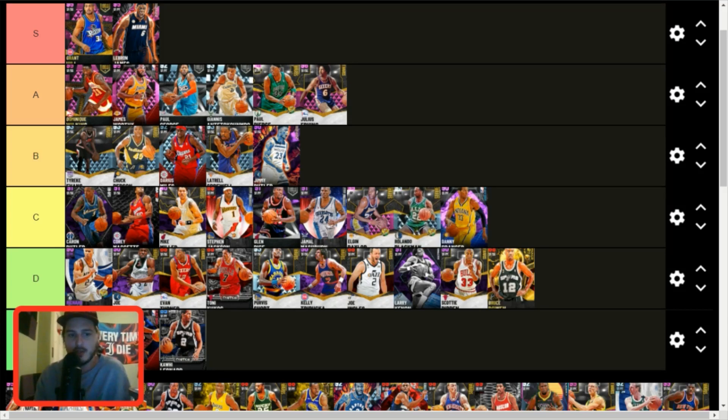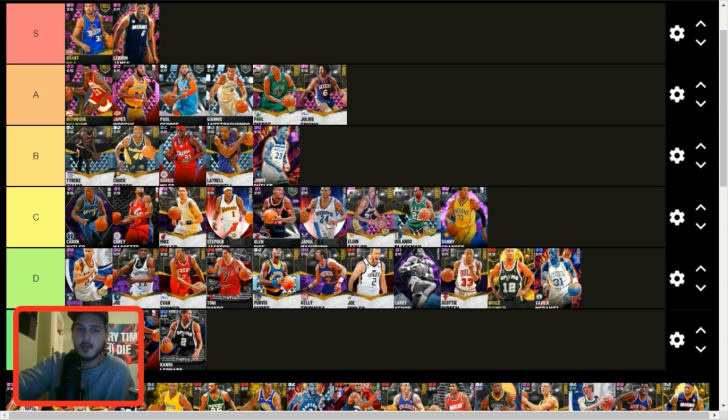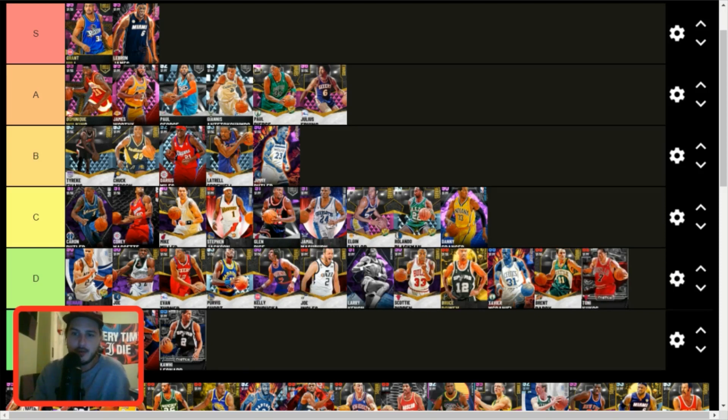Rolando — C tier. He's okay. Put him right next to Elgin Baylor. Xavier McDaniel — D tier. He's pretty good and is a 2K animation god, but he's a sapphire card — probably one of the best sapphire small forwards, but I don't think he's really that great. Brent Barry — D tier. No defense, shoots threes — that's it. The only reason he's on par with Tony Kukoc is that Kukoc is 6'10 with a long wingspan.